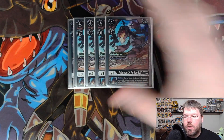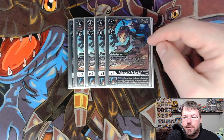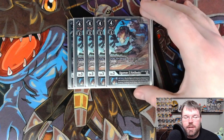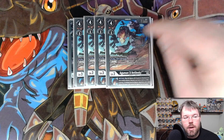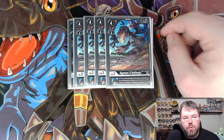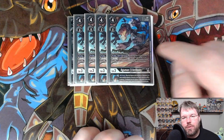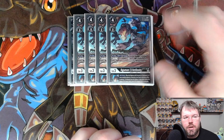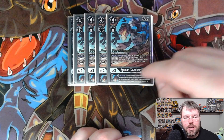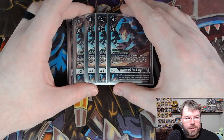We are running 4 Agumon X from BT-11. It's a 4-cost hard drop, which kind of sucks. Evos on top of Agumon for 0. On play or when Digivolving, look at the top 3 cards of your deck — add a card with Greymon or X Antibody in its name and one black Tamer card to your hand. All turns inheritable: when this Digimon with Greymon or Omnimon in its name would be deleted or returned to hand or deck, you can place an X Antibody option from underneath this Digimon's sources to prevent that from happening. So this is our protection.